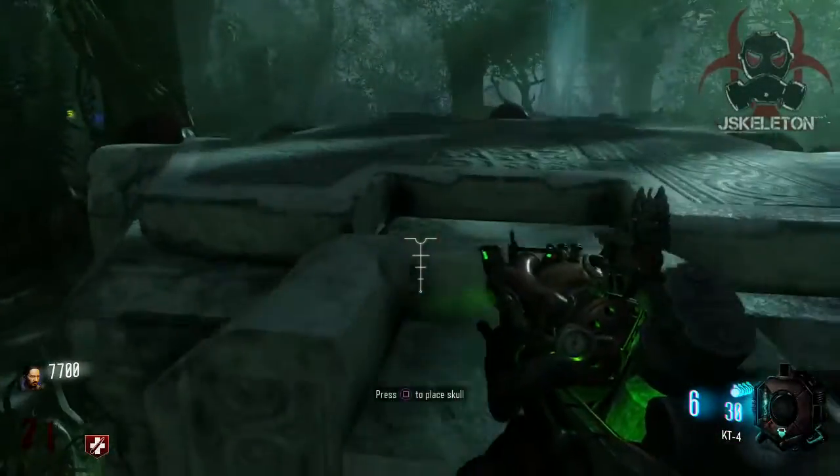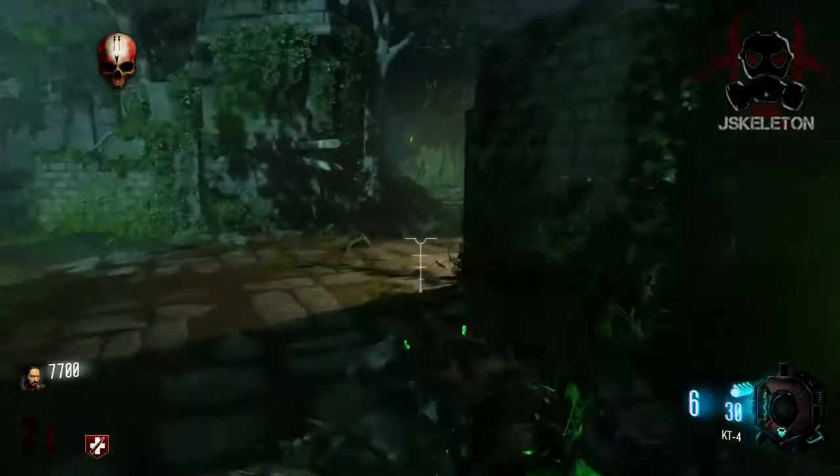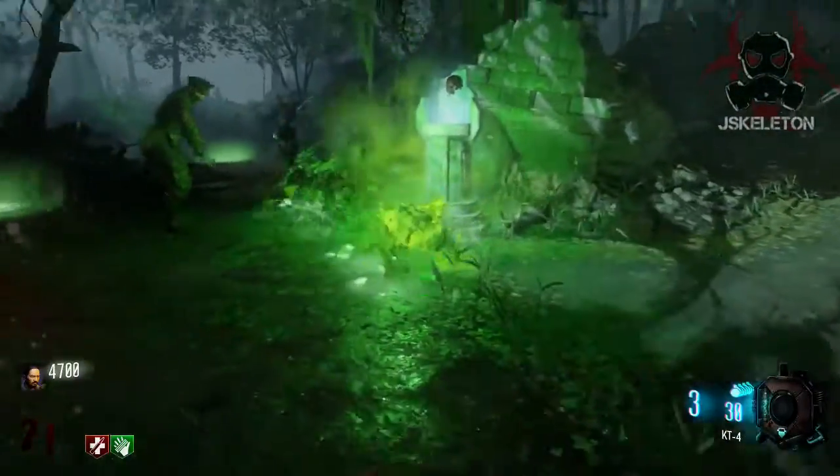I'll cover the plant trap in another video if you guys don't know how to do that. As you can see here, I returned the clean skull, grabbed the next one, and again look at those Apothecan symbols to find which statue it coordinates with — that's the one you have to place it in.